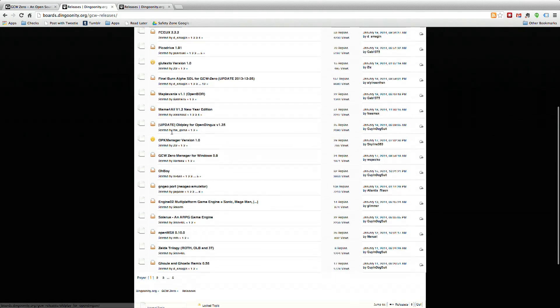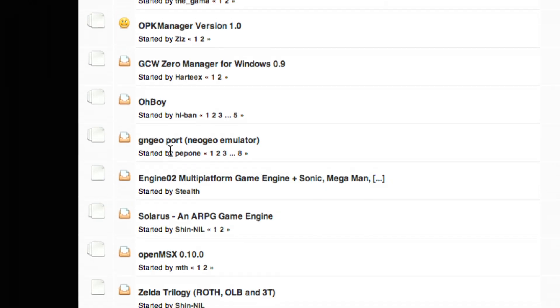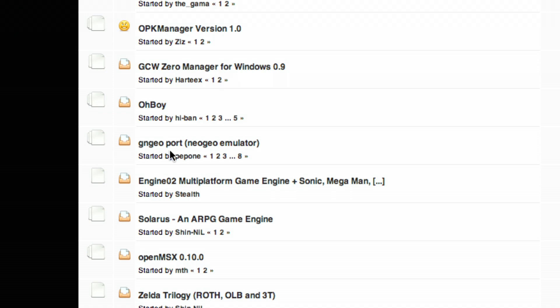So you can see there's quite a bit. Final Burn Alpha, which is an arcade emulator, MAME4ALL is on here — a whole bunch of great software that you can download to run some classic games on your handheld.